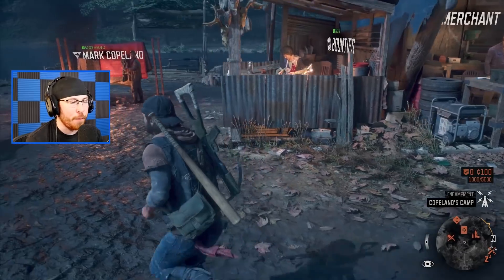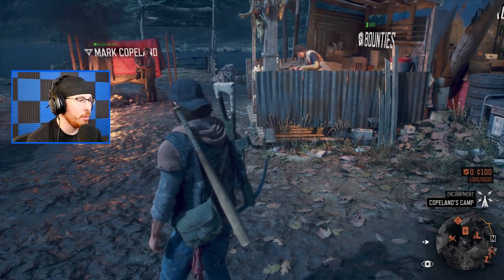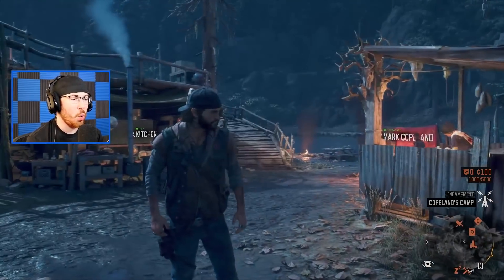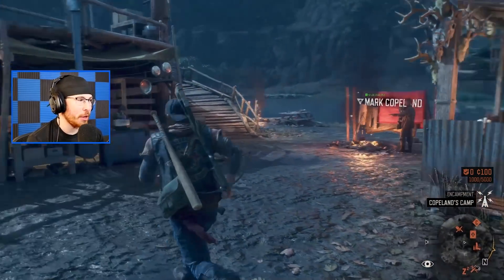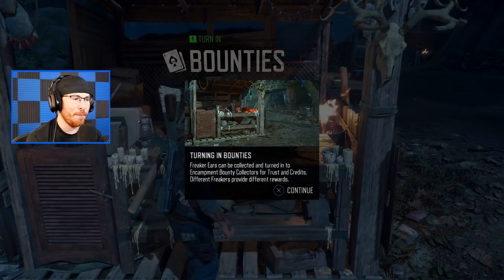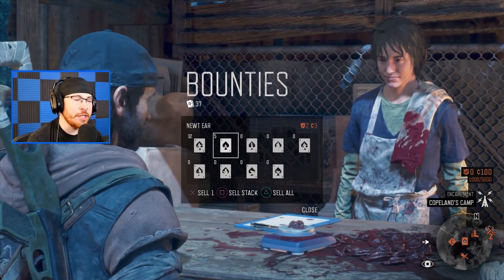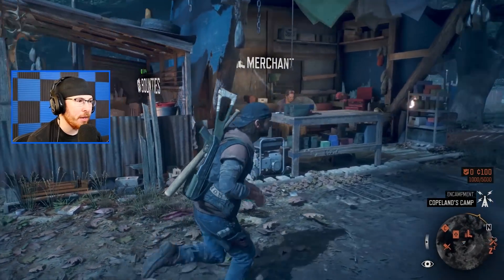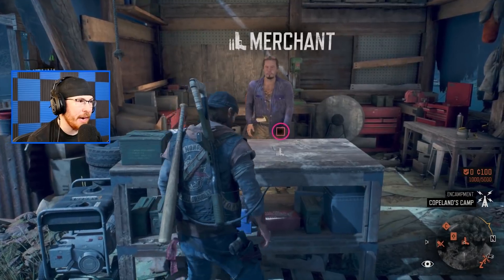We're in Copeland's camp, the first area you go to — that's your central hub for everything: bounties, weapons, equipment, kitchen, and so much more. We're going to try to see what bounties are all about and see what we can get from turning them in. Freaker ears can be collected and turned into encampment bounty collectors for trust and credits. Different freakers provide different rewards, so I can sell swarmer ears and newt ears for different prices and rep.